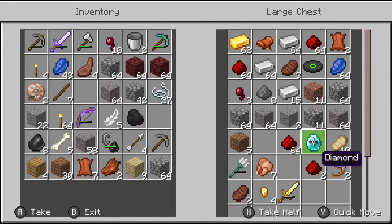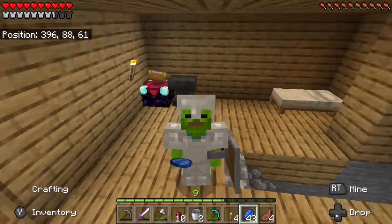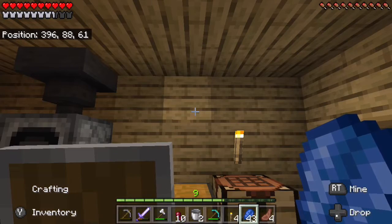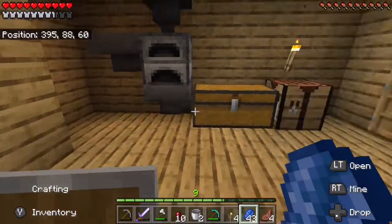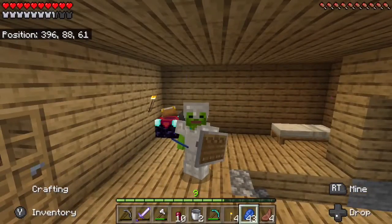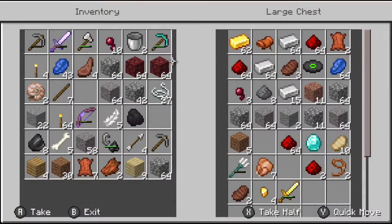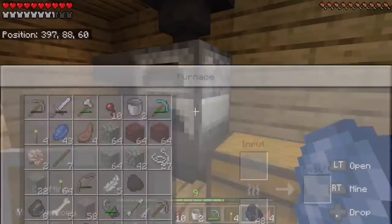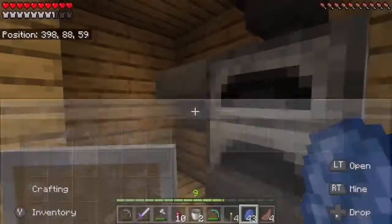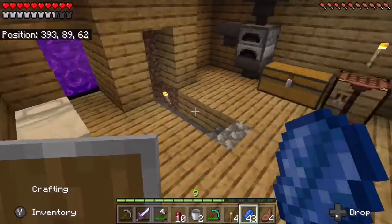I found lapis and diamonds, which is great. However, I'm going to go get the remaining diamonds once I have the Fortune enchantment, so I can get much more than just one — hopefully three per ore. I also made an auto smelter and decorated my little base here, so it's not going to be that bad.